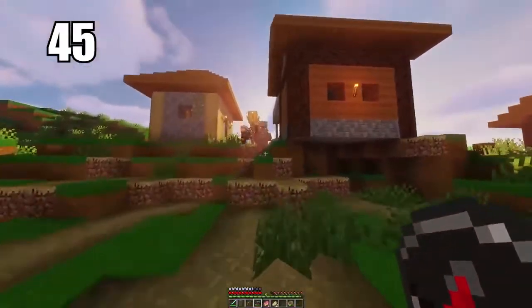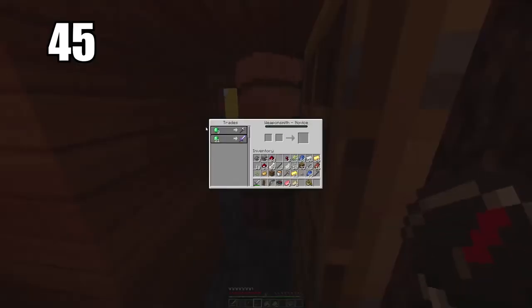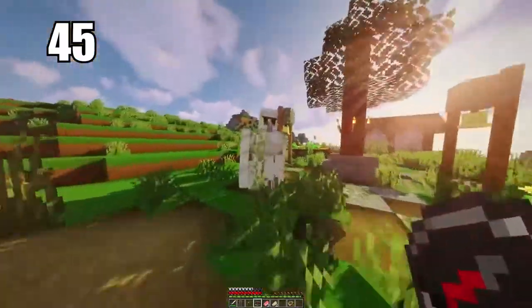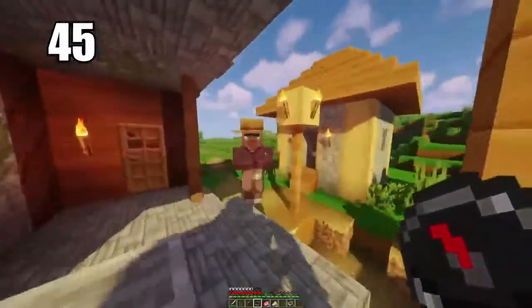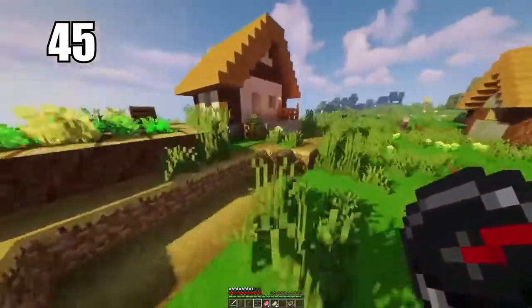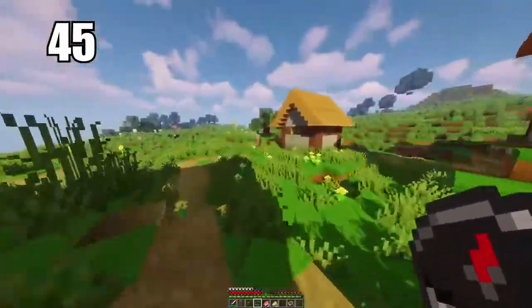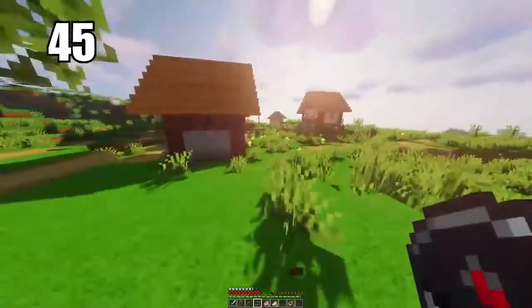Tip number 45 is going to be trading simple items to villagers to get emeralds. I don't ever recommend your primary source of emeralds being mining it because you're just not going to find too many. If you trade simple items like some vegetables or whatever you have at hand to get some emeralds to begin with, trade up with some other villagers, and then eventually work your way up to maybe getting diamonds from some of them or just some really top tier stuff — that is the best way to make use of all your excess items. You really have no other use for emeralds besides maybe decoration, so use those as a currency to get good stuff from the villagers.